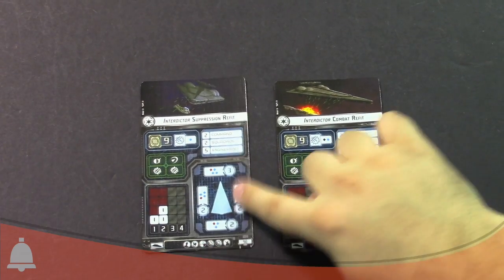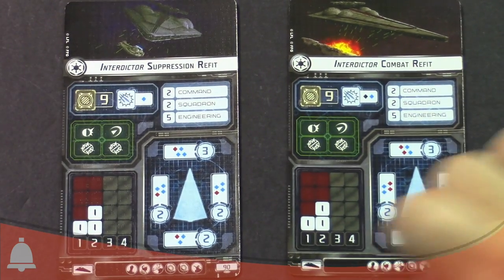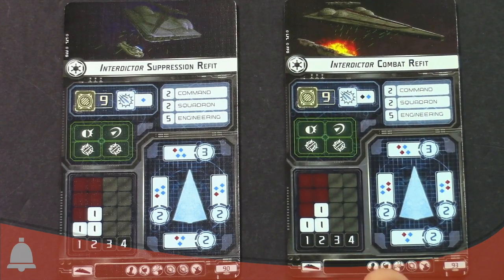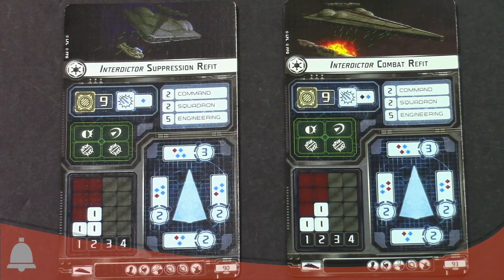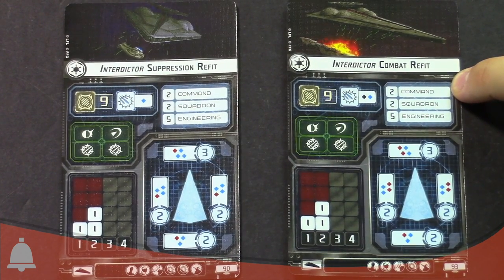So here are the two ship cards we've got — the Suppression Refit and the Combat Refit. Very similar point cost, 90 and 93. The big thing about this is you've also got two contain, one brace, and one redirect — kind of an interesting defense token setup. Only speed two, so very slow and not super maneuverable. They never get two clicks unless you're going to use a command. They are command two, which makes them more responsive than your Imperial Star Destroyer.